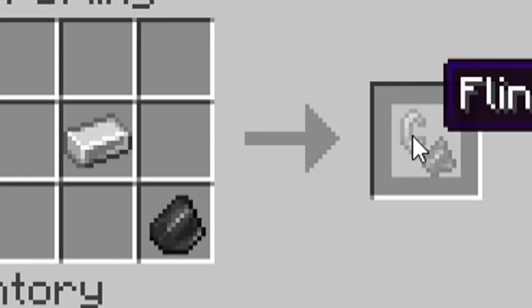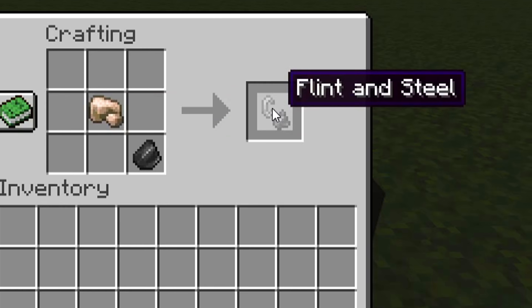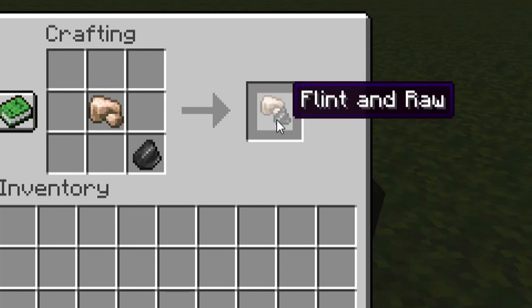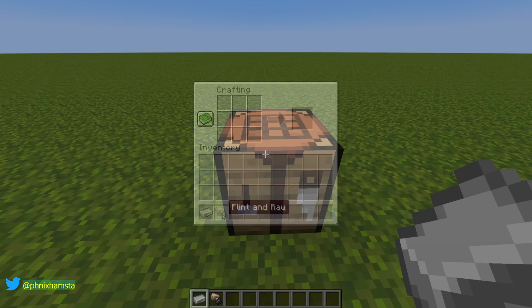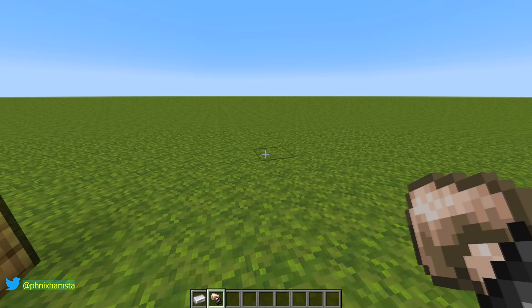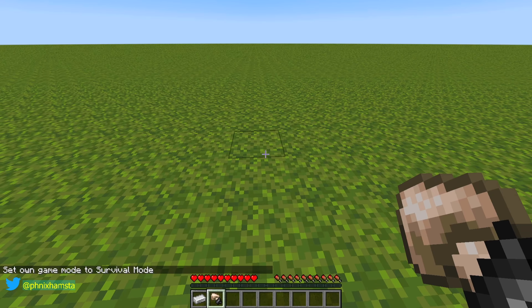So what happens if you use raw iron? Flint, raw iron. It's normal — I'm kidding, it's not. Flint and raw. So this is a new item in the game. Let's just see if it works. I'm going to right-click the ground with my flint and raw, and look at what happens.